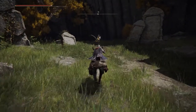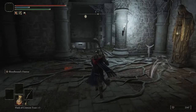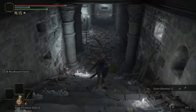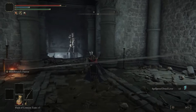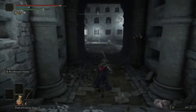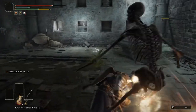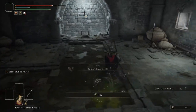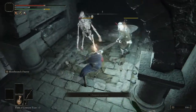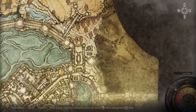Next, ride on to the Black Knife Catacombs. Here we will find our plus 2 grave warts right at the entrance. Past the falling blades we will find our plus 3. And hopping on and riding up the blades we will gather our plus 4 grave warts.